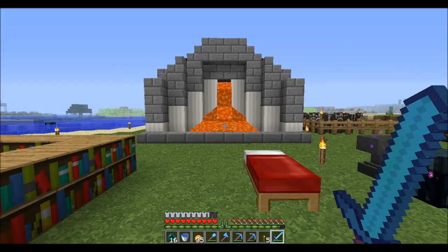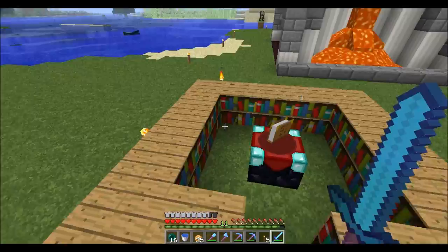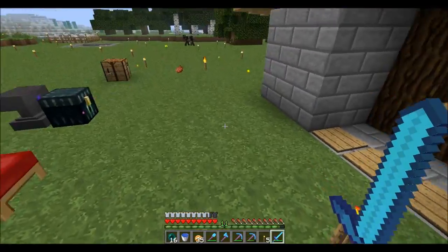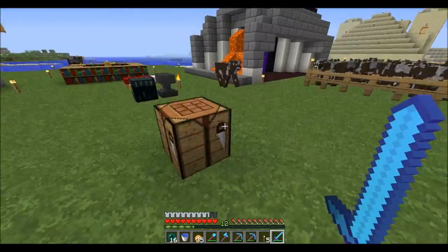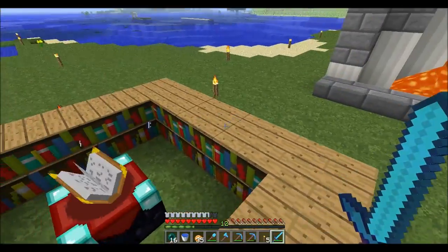Welcome back everyone to another episode of Drummer's Minecraft LP. I have good news and bad news today. Earlier when I was strip mining, I was just down in my mine shaft back there, and I kind of fell in lava and apparently was not smart enough to get out.